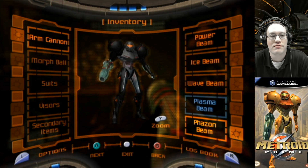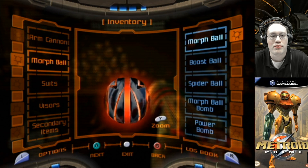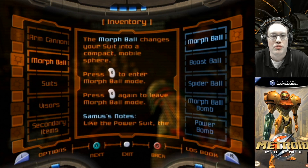Now we're going to focus on the morph ball and all of its special abilities. The morph ball changes your suit into a compact mobile sphere. Press X to enter morph ball mode. Press X again to leave morph ball mode.